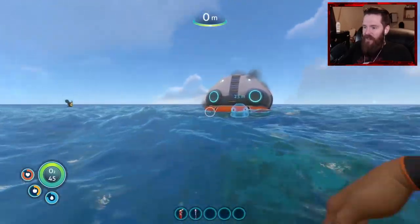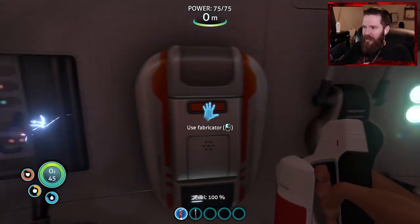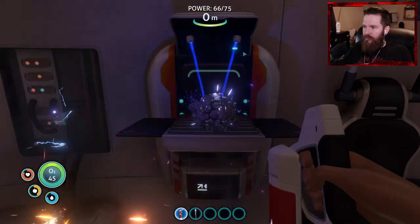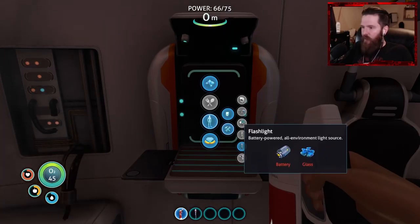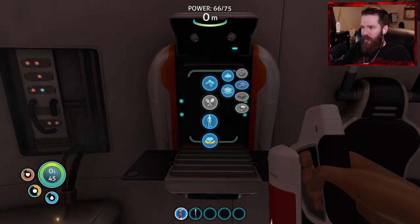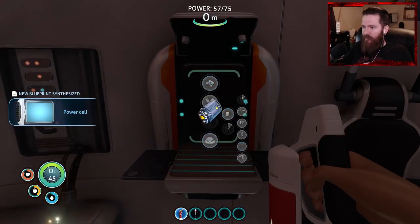Alright, so we might have enough stuff to get our start here. I can't remember — I could bring out my PDA, but what I'm going to do instead is just assume that we have and go back. Why do I have the fire extinguisher out? Could I have some more titanium please? We need some tools, right? We need the repair tool, which requires silicone rubber — we're not ready for that quite yet. We need the scanner, which requires a battery. The battery requires acidic mushrooms and copper — which is why you picked that stuff up — super awesome to be able to make this right away. So we got our scanner, super amazing.